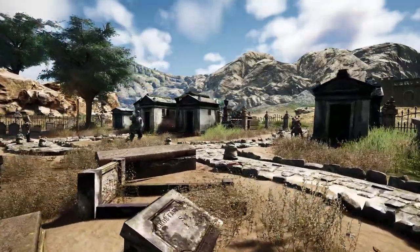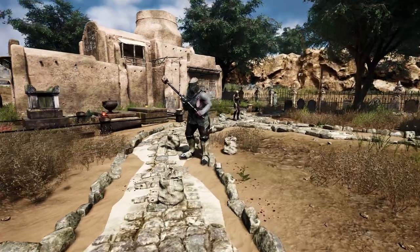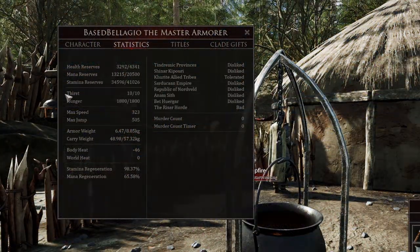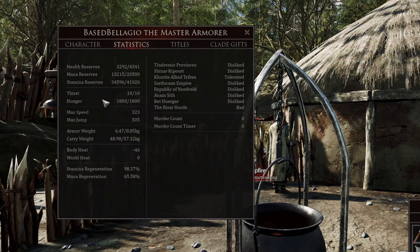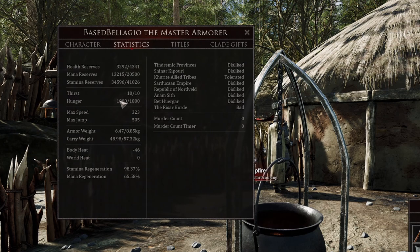Let's start with the basis of nutrition and weight. In Mortal Online 2, you have something called health reserves, mana reserves, stamina reserves, thirst, and hunger. Thirst we're going to ignore. Hunger is the main thing — you need to have hunger in order to eat food.